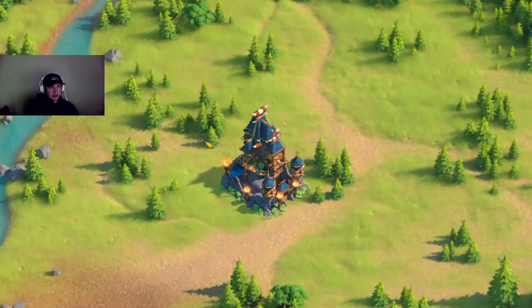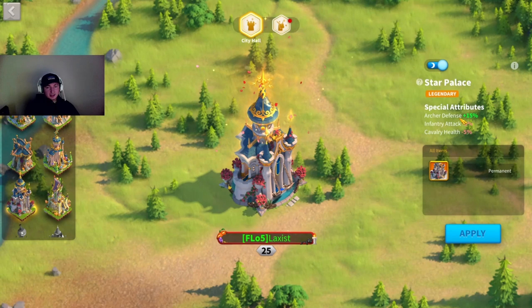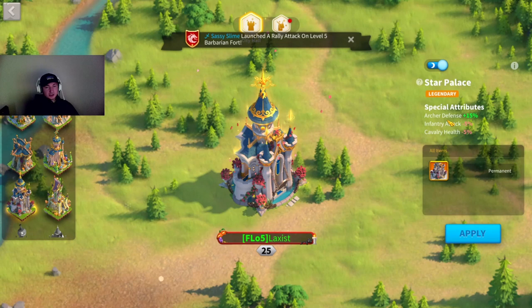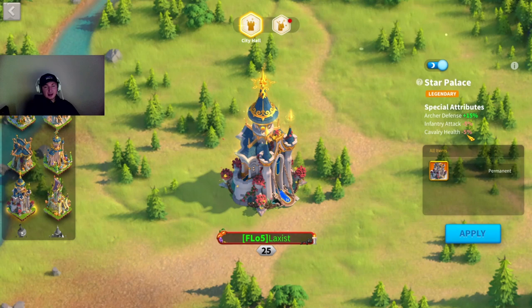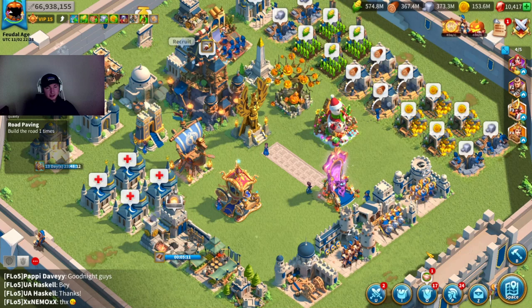Let's take a look at my city skins. Right now I have Twilight Falls unlocked — I got that from KVK1 being top 20 in honor. I also have the Star Palace which is Archer Defense 15% — this was the last season skin. It's really good, Archer Defense 15% is equivalent to a health 10% skin; you lose 5% Cav Health and 5% Infantry Attack, which is okay. And then I also have the Infantry Attack 15% Xena skin as well.